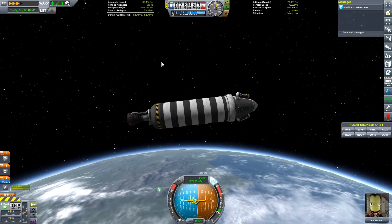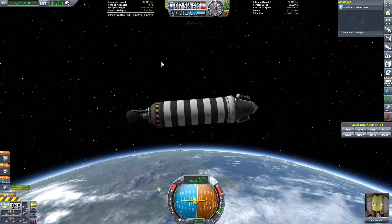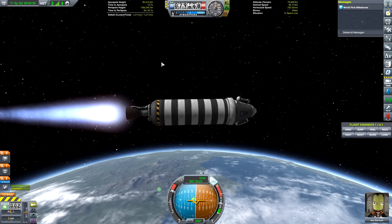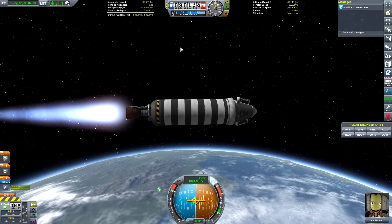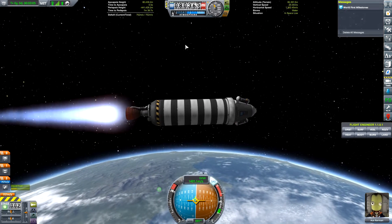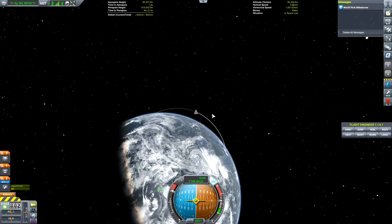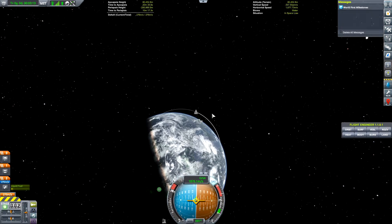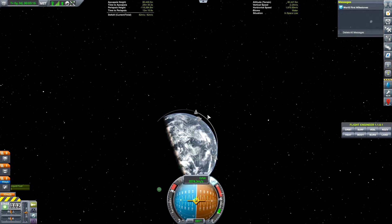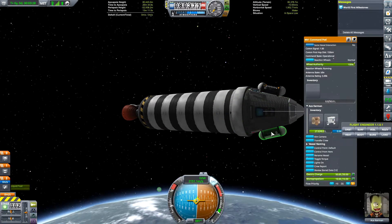Let's get up to about 15 seconds before apoapsis, then initiate burn. Get us as close as you can to orbit, Ace — but leave enough Delta-V to get us out of orbit if we do make it. Let's take a look at the map — you can see our trajectory is expanding, getting closer and closer. So close to getting into orbit with our first rocket here, but not quite.